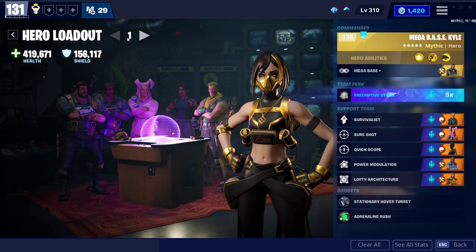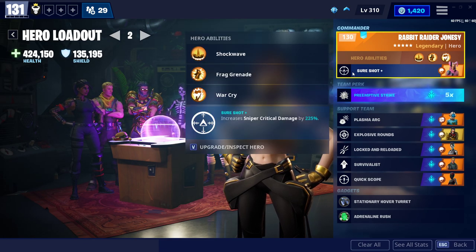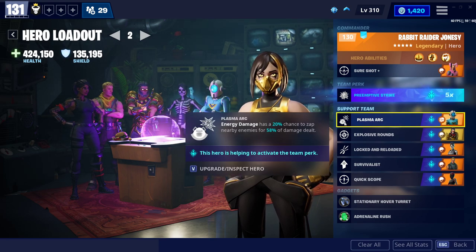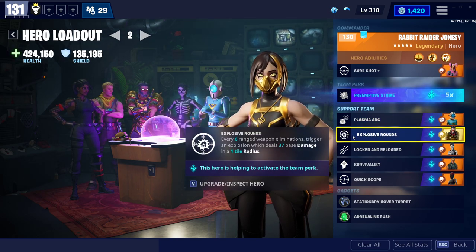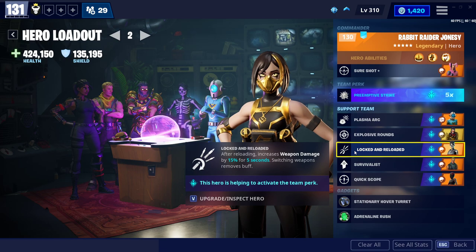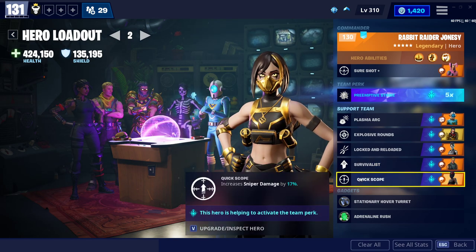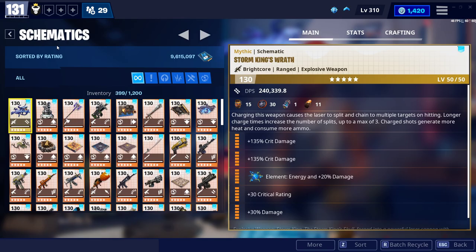We want heroes — hero loadout. Then we'll go to our Rabbit Raider Jonesy. That's the build I'm currently using for him. He's got 225% critical damage. We've got preemptive strike, so that's a nice damage boost against full health enemies. Plasma arc — I'll never leave home without it. If anyone watches me on my streams or seen any other videos, you know I'm a massive fan of plasma arc damage. Explosive rounds, because you're doing so many kills so fast with this build — it's insane. Locked and reloaded: you get the buff every time you pop an arrow in, every time you reload an arrow, for five seconds — extra 50% damage. Then we've got survivalist — I like that, it means I can get in the thick of it. And then quickscope for the sniper damage. So this is a pure sniper damage build, and that's why we are going to do the xenon bow.